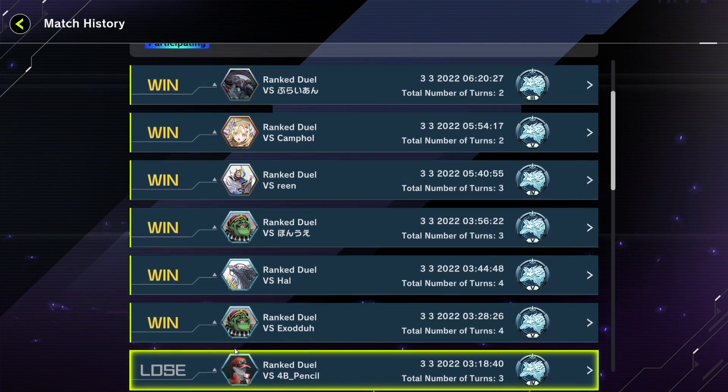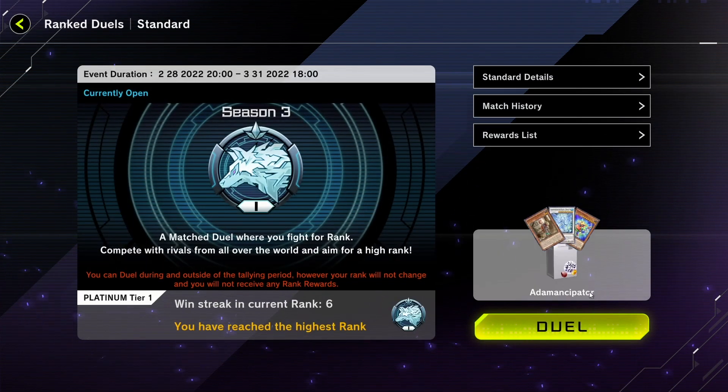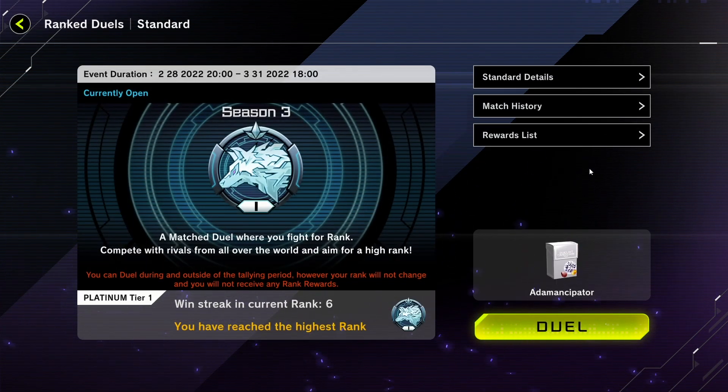You have six wins in a row here. Without further ado, let's go ahead and take a look at a few of these games. I did leave two of them out because it was literally just — I took the first turn, I played an Atemancipator, started to excavate, and my opponent would just concede immediately. Presumably they just didn't have any hand traps and kind of knew the combo that was coming, but let's take a look at some of those other games that are at least a bit more interesting.